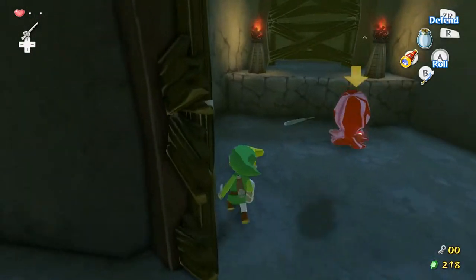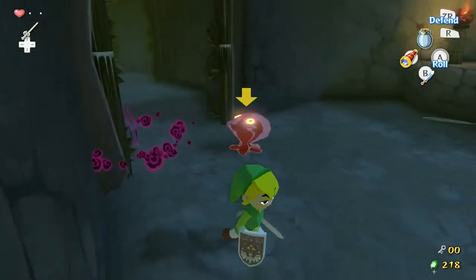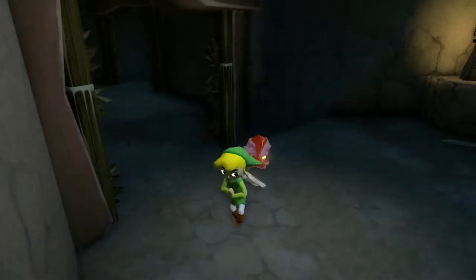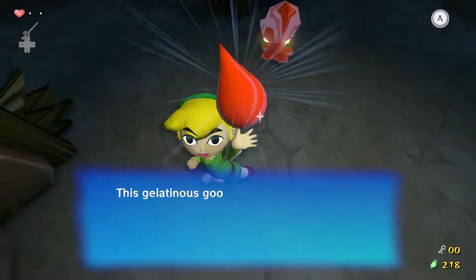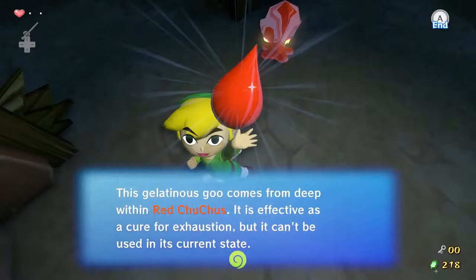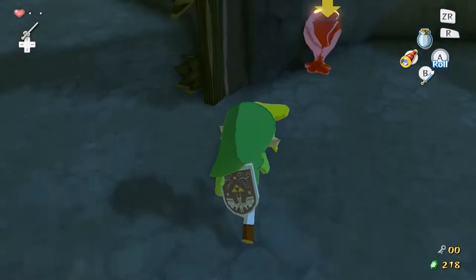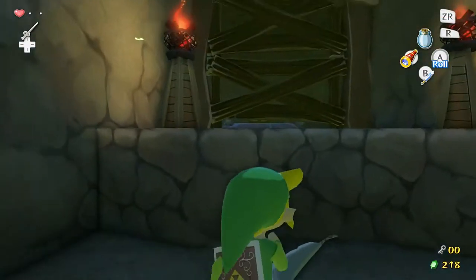Hey look, it's more chus! Holy crap. There we go — I was nowhere near that. You got some red choo jelly, keeping your spoils bag stocked. This gelatinous goo comes from deep within the red chus. It is effective as a cure for exhaustion, but it can't be used in its current state. Yay — choo jelly.